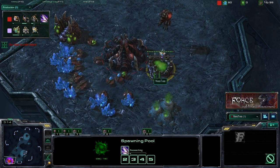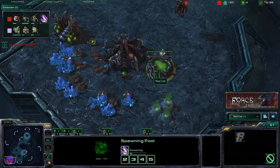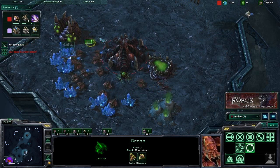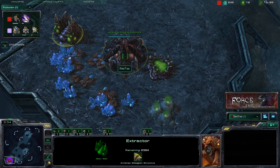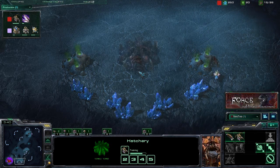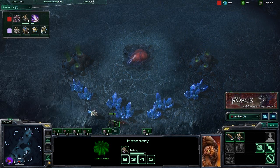As you can see, that spawning pool has just popped and we immediately went for that speedling research — the metabolic boost. At this point, Nestea has pulled two drones off of his extractor, down to only one drone. We still do want gas because we plan to tech up to a lair eventually, but at this point in the game we're definitely looking to work on our economy. That's generally the idea.